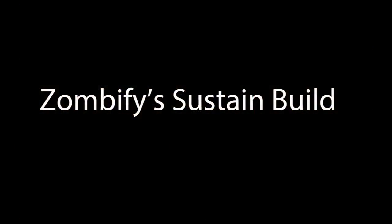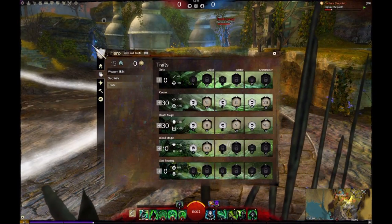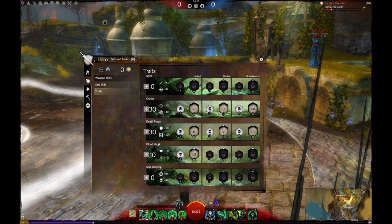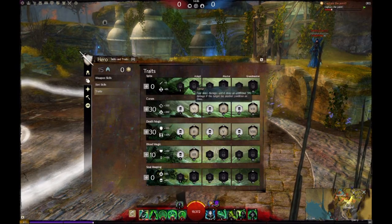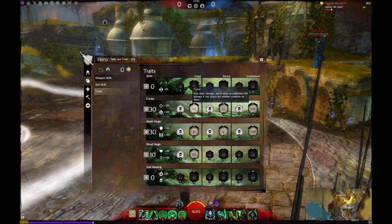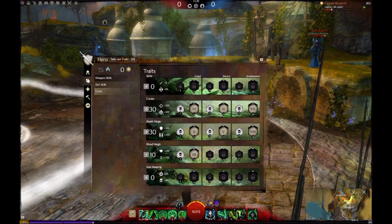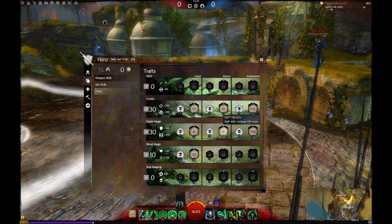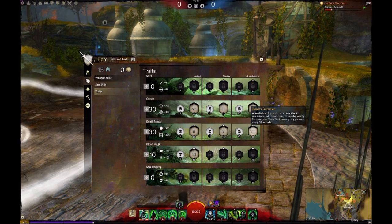So let's start with the traits for this next build. It's 30 in curses, 30 in death magic, and 10 in blood magic. It's a condi build, so you're still going heavy curses — Master Corruption, Terror, Hemophilia — very straightforward. Terror is mainly there to help spike damage since you're going to be more on the sustain side than the pure damage side. You can swap it for Lingering Curse if you just want more condition duration with the scepter. The idea behind 30 death magic: since you're a necro you already have a high base life pool, conditions go through toughness, and you can cleanse very well.